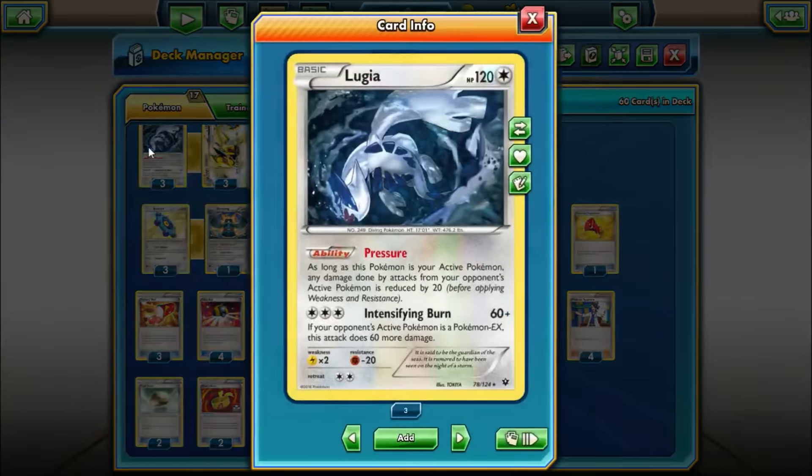For the regular Lugia, it's 120 hit points and it has the ability Pressure. As long as this Pokémon is your active, any damage done to it by your opponent is reduced by 20. That effectively gives Lugia 140 hit points in terms of taking one-hit knockouts. It also has the attack Intensifying Burn for 3 colorless energy — it does 60 plus 60 more if your opponent's active is an EX.